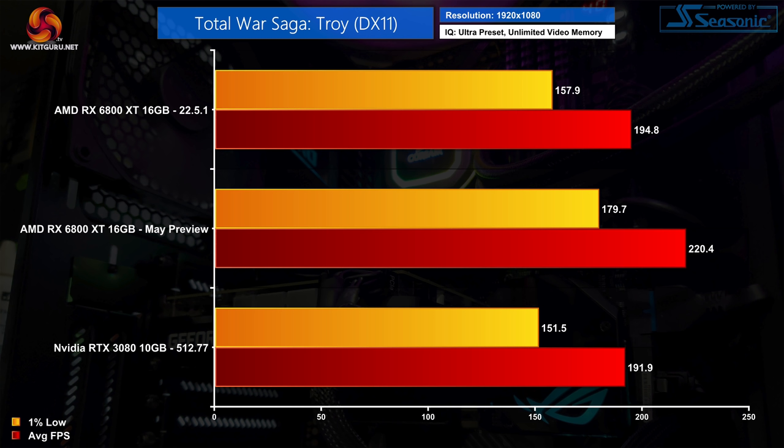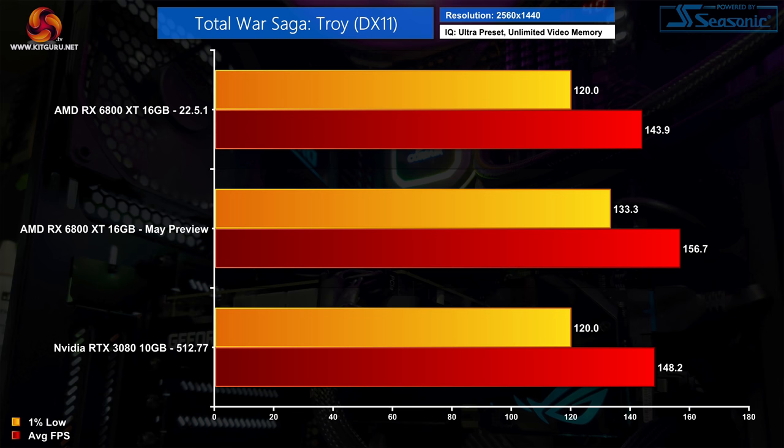AMD claimed its biggest performance increase in Total War Saga Troy, and here the preview driver definitely delivers a good bump. At 1080p we see a 13% improvement to both the average FPS and 1% lows — actually enough to take the 6800 XT well past the RTX 3080. At 1440p the gains are smaller but still enough to keep the 6800 XT ahead, with 9% to 10% gains for the average and 1% lows respectively.